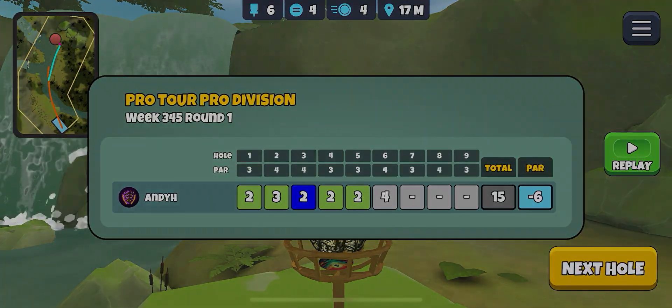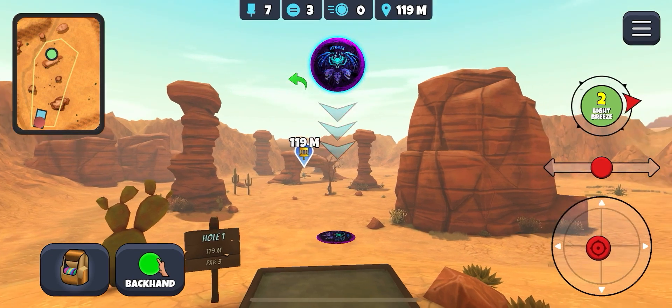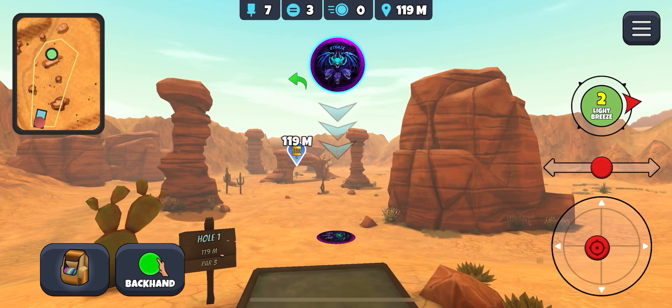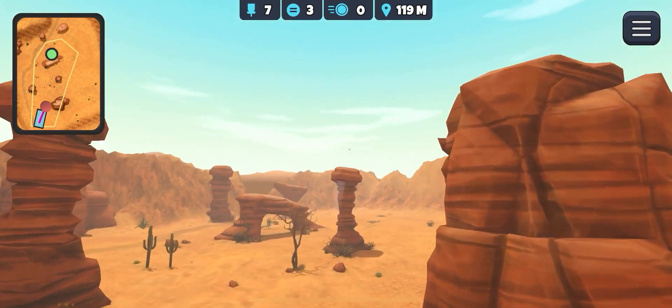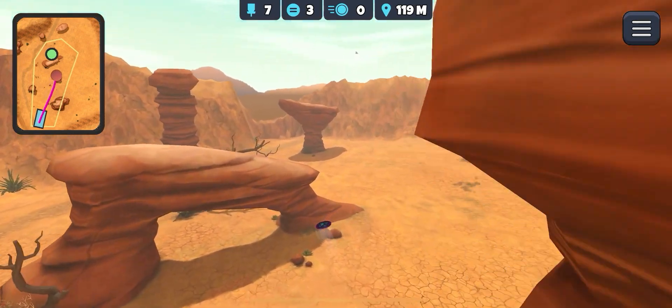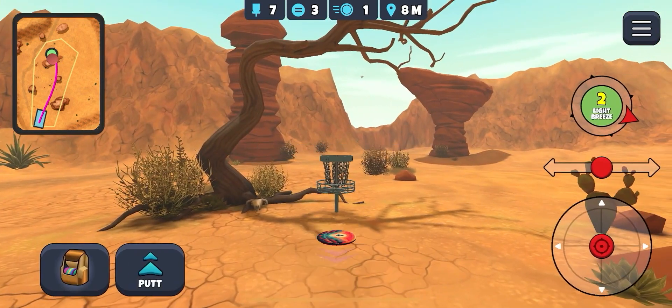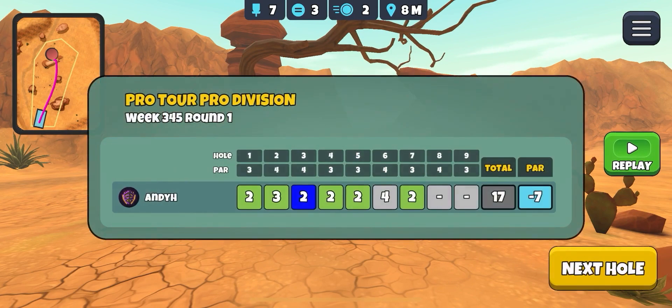Okay next up — this hole, take your Accurate Roll Sapphire or another 10-speed disc. Aim point just to the top right of the tree here, and then just straight pull back. The wind's going to push us but we should still make it through — and we do. Same aim point and straight pull back in almost all winds on that hole, and it always ends up pretty much near the basket.